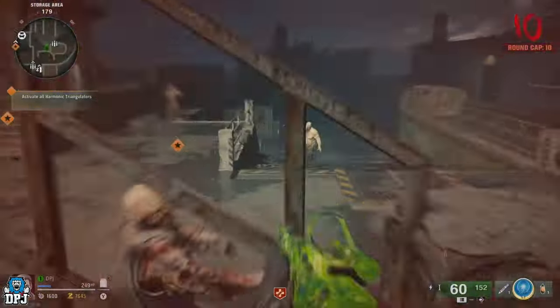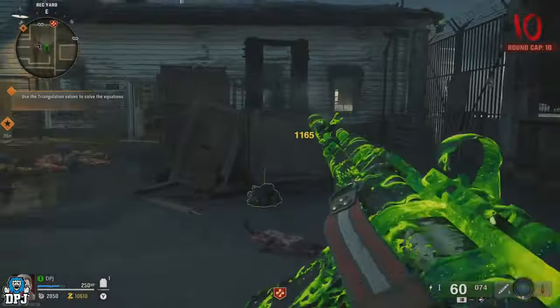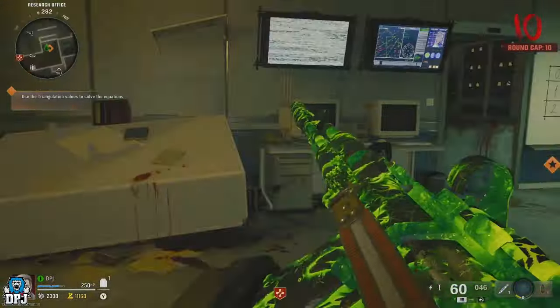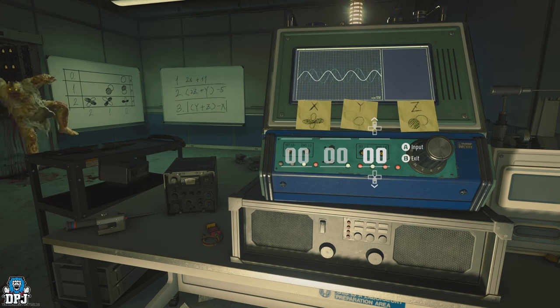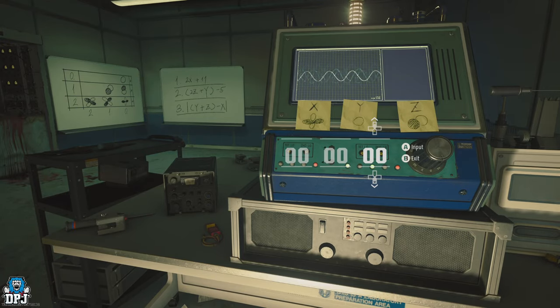The next objective is where you can abuse the XP farm — you have to activate the harmonic triangulators. At this point your round should be capped at 10; that's the max level in directed mode, which is why zombies never get any harder. Run to the machine shown on screen where your objective states to use the triangulation values to solve the equations. When you interact with this machine, zombies spawn in and completely ignore you, then pile up behind you outside the room. When that last zombie runs past you, simply run out behind them and wipe them all out. Then run back to the machine, interact with it — don't try to solve it — and after about 10 seconds the zombies will respawn. When that last zombie runs past, just rinse and repeat.